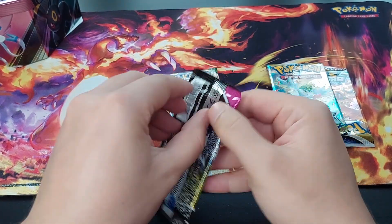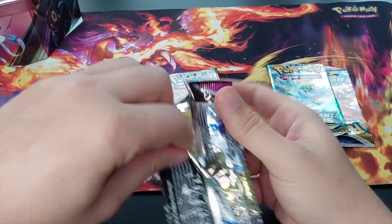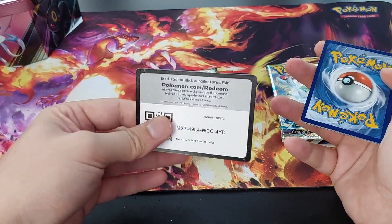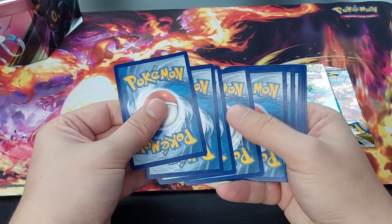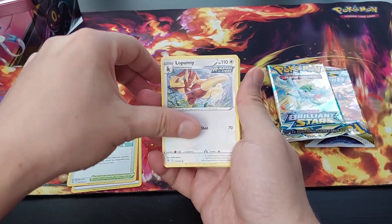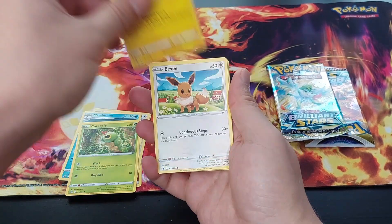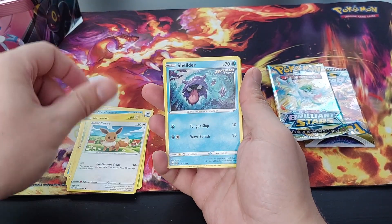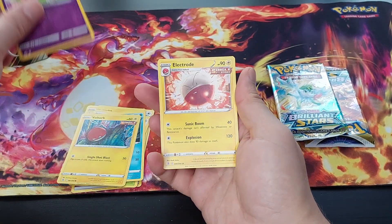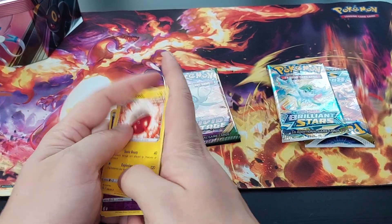Fusion Strike again. The drop rate on these... Here you go, code card. We have a card to the front, Fighting Energy, Skater Spark, Lopunny, Marshtomp, Caterpie, Morpeko, Eevee, Shellder, Voltorb, Reverse Holo Nuzleaf, and an Electrode Normal Rare. Okay.